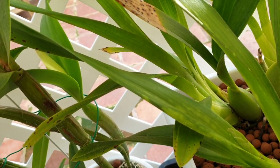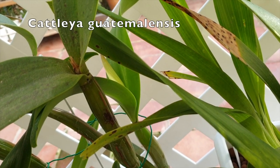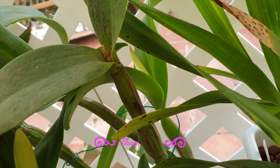Next to the Kolmenara is my Caplia guatemalensis — and there's one sheath and a second sheath.